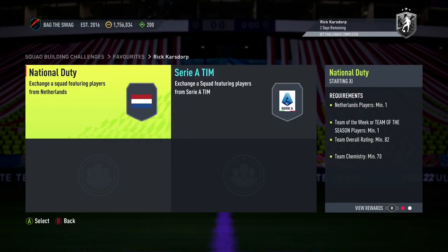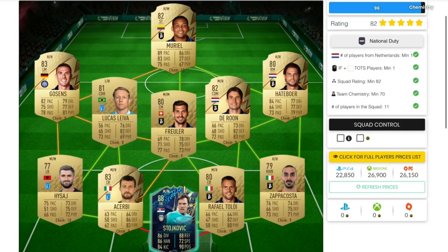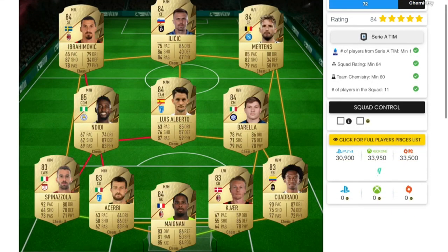For this SBC card you guys will need to complete two different squad builders. The first one is the National GG squad builder, which will cost you guys around 22,000 coins on both consoles. You'll need one Netherlands player, at least one inform or Team of the Season player, a minimum chemistry of 70, and an overall rating of 82.